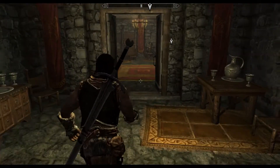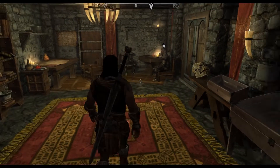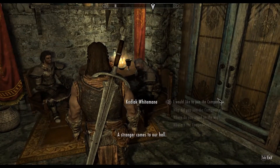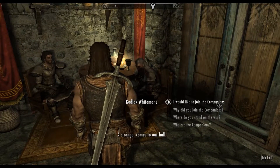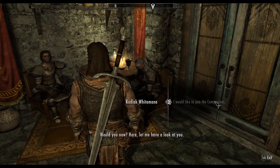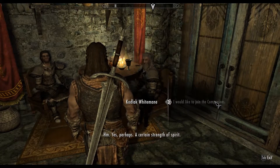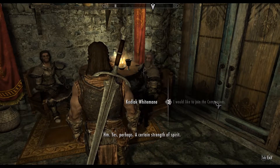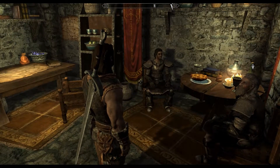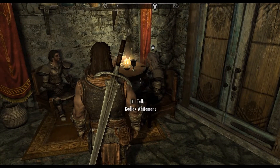So there's a stairwell which leads into this hall, and the last room is the room of the leader of the companions — called Kodlak White Mane, I believe. I'm a stranger, but I would like to join the companions. Let me have a look at you. Look at me as much as you want — perhaps a certain strength of spirit. Master, you're not truly considering accepting him. Hey, am I not good enough for you? I just stopped the fight upstairs for you guys.